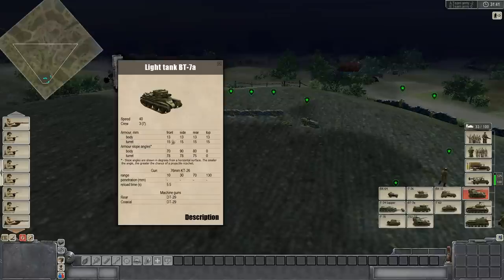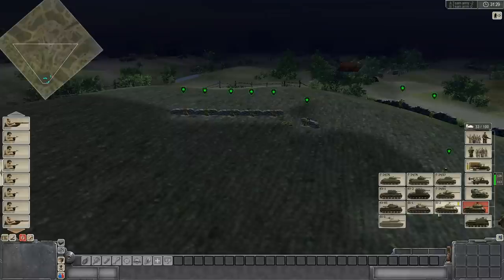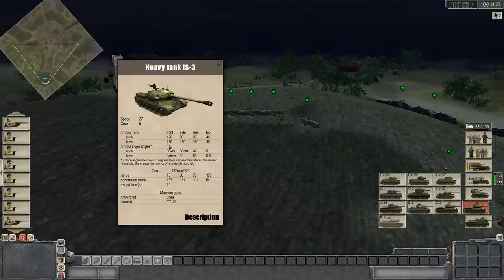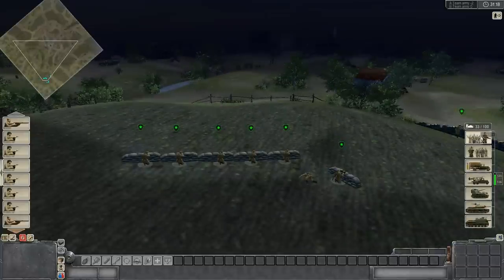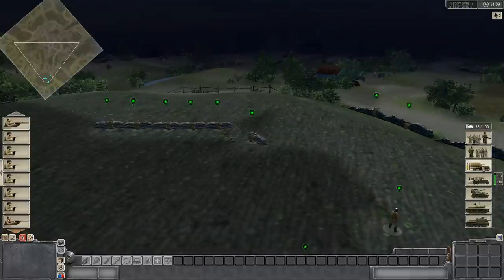Everything's tabbed: infantry, special forces, transport and procurement — where you'll find some cool little trucks and transport vehicles — artillery, light vehicles, medium and heavy tanks, and then self-propelled artillery.